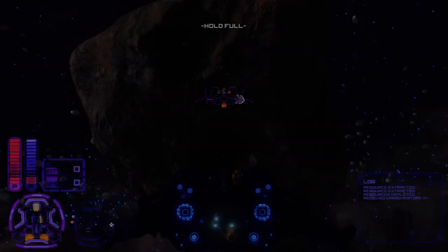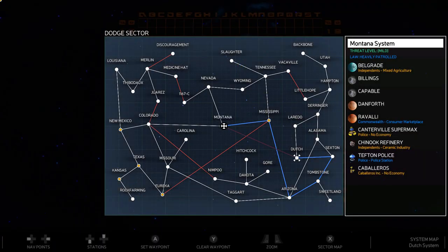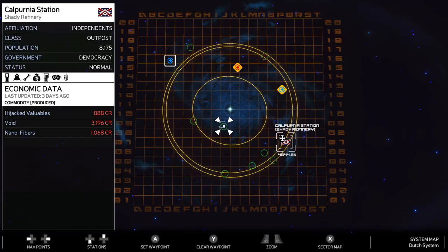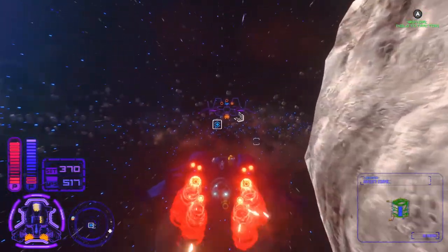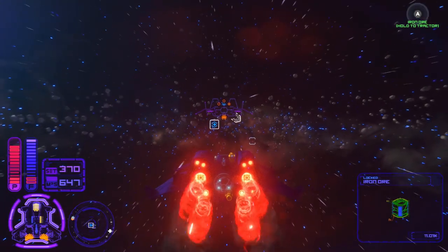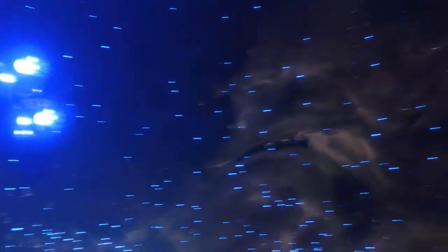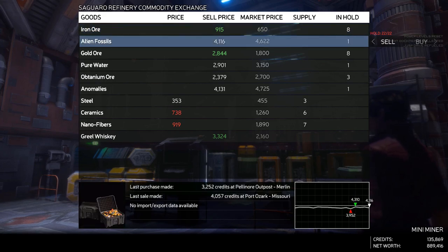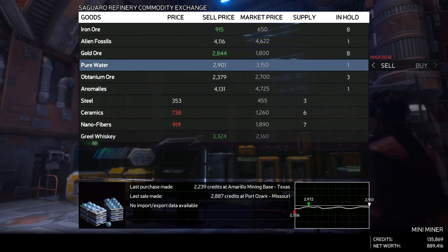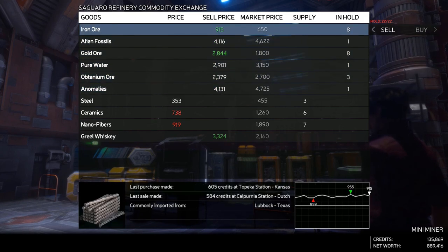My hold is full and I'm ready to sell. I was going to go back to Shady Refinery where I previously sold, but I remembered that there was another refinery in the system next door up in Laredo. So I figured now is a good time to go check it out and see what the prices are looking like. Prices look pretty good — iron and gold are being purchased at above market price. Everything else is a pretty good price as well, so might as well go ahead and sell at least the iron and gold here, and we'll go back to Shady Refinery to sell the rest of it.